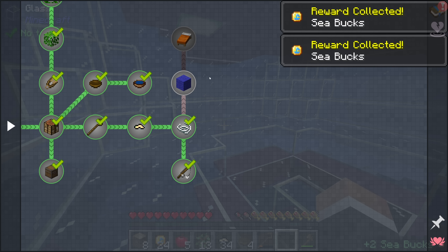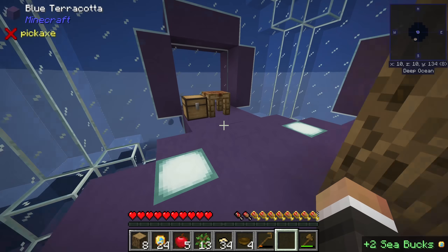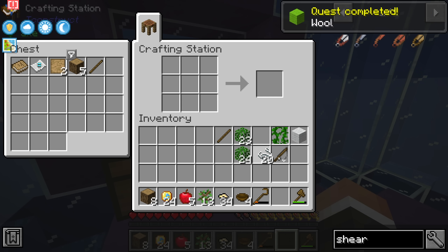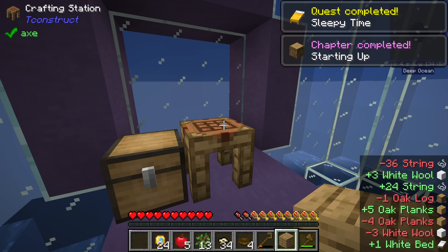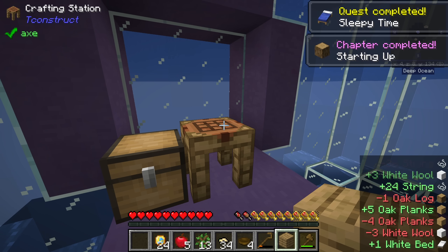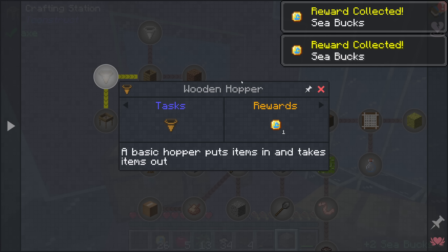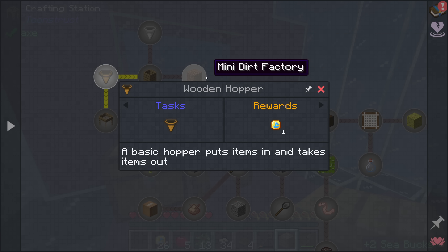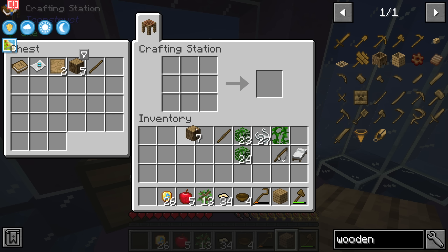The only two quests left for starting up are the quest for wool — which requires just four string — and the sleepy time quest which probably requires a bed. We'll quickly claim the quest rewards and then onto wooden tech. This one starts with the wooden hopper, a basic hopper that puts items in and takes items out.